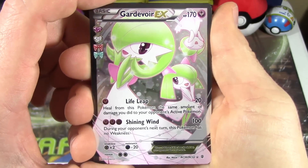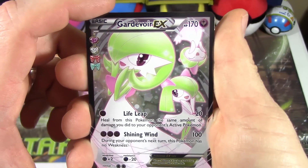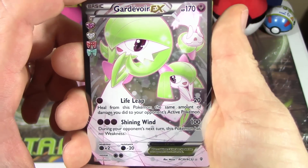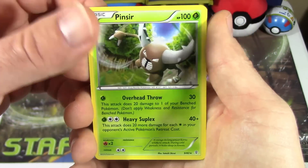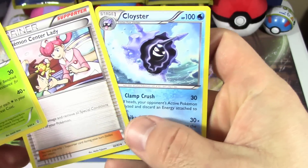N's gonna be happy about this. We got the full art Gardevoir EX with Curlia and Ralts as well. He's not feeling too well right now — he got the Stomach Virus from Regionals, so he's actually in bed right now. We did get a Pinsir, which is the rare of the pack I guess, and a Pokémon Center Lady and a Cloister.